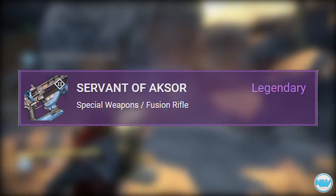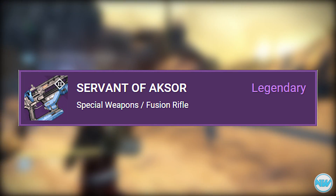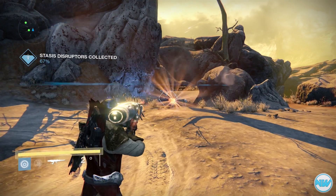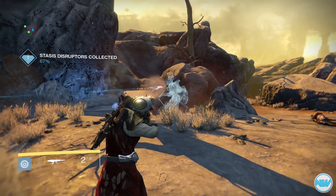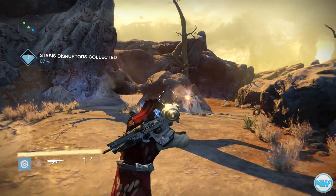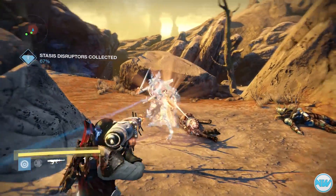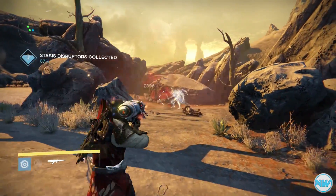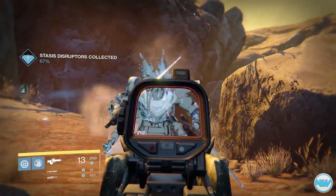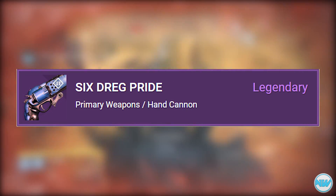After that we have the Servant of Axor, which is a new legendary fusion rifle. The description reads: 'Burn away the ether.' Its perks include Hidden Hand, which gives the weapon better target acquisition. What's notable is that this weapon has an impact of 97 out of 100 — absolutely insane. If it weren't for the charge rate being so slow I'd probably use this in PvP, and hopefully we'll see more use out of fusion rifles like the Servant of Axor.